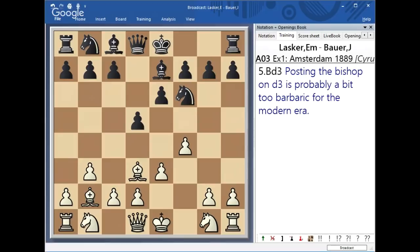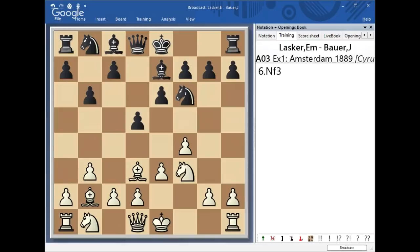White shifted the move order slightly, yet the main idea remained the same — line those pieces together and have them pointing toward the Black king's side. Bishop to D3, Black played B6, then Knight F3. White just wants to set up his pieces on the kingside and make sure he can use the E5 square to power the attack on the king.